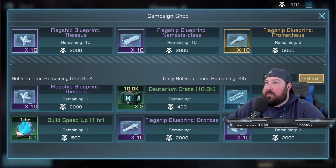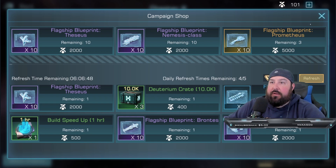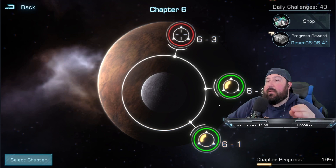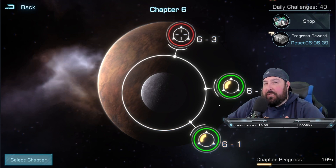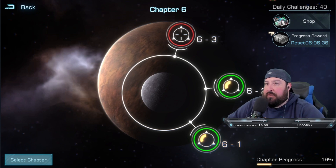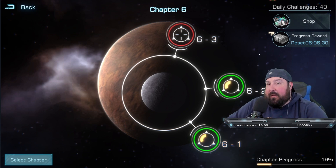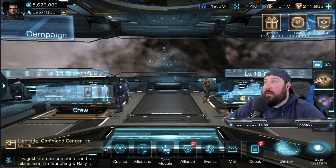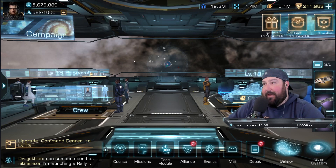You can obviously see there are tons of epic flagship blueprints you can buy, tons of resources, speed-ups — all kinds of stuff you can get for free just by doing the campaign. You want to make sure every day that you have maximized your flagship's capability inside the campaign center. Because if you don't, you're just wasting free campaign medals. So campaign is a must — top that off at all times.